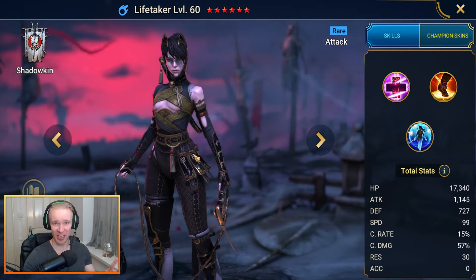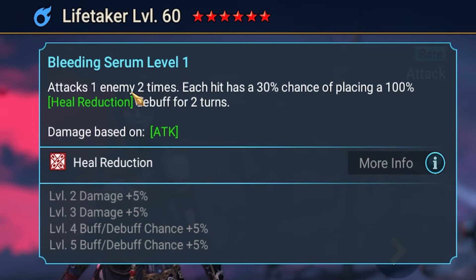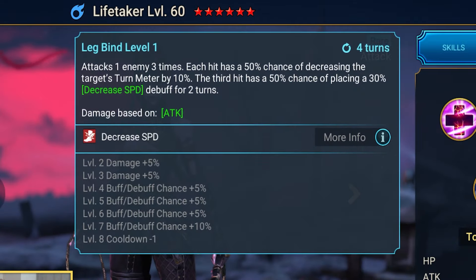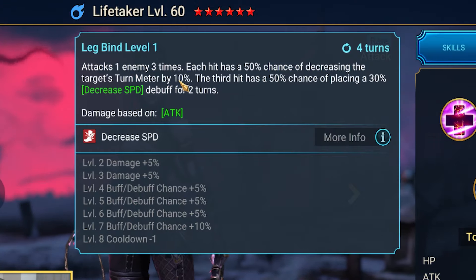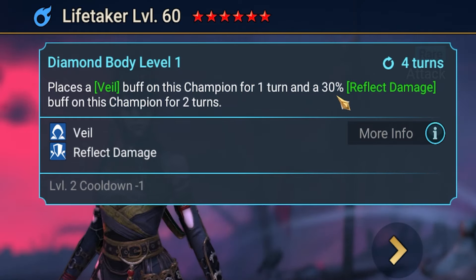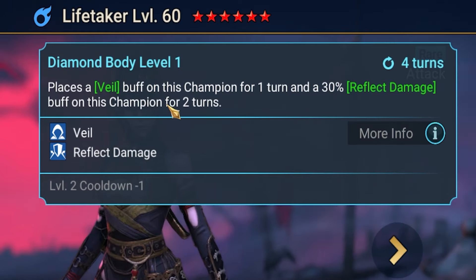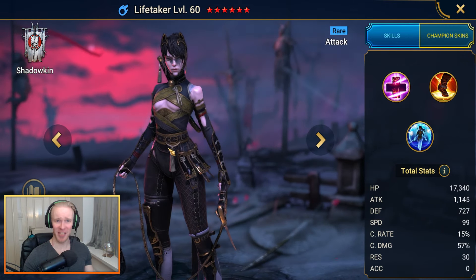Lifetaker is really really good, but only if you're progressing through normal Fire Knight. She's got a double hitter on the A1, each hit with a chance of placing a heal reduction debuff. The A2 attacks one enemy three times, each hit with a chance of decreasing the enemy turn meter by 10% — great for Fire Knight progression. The A3 places a veil buff and a reflect damage buff on this champ, which is somewhat useless for Fire Knight.